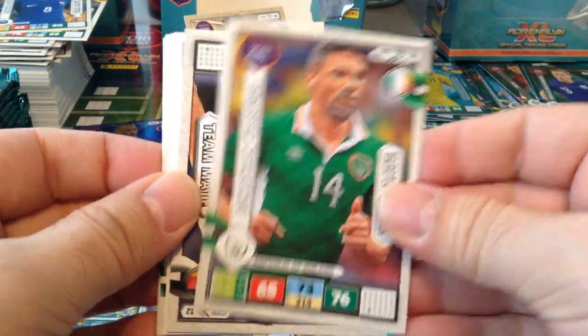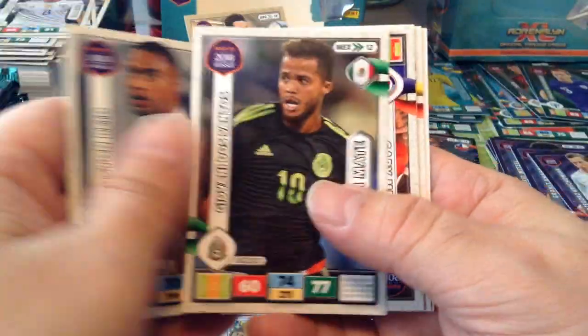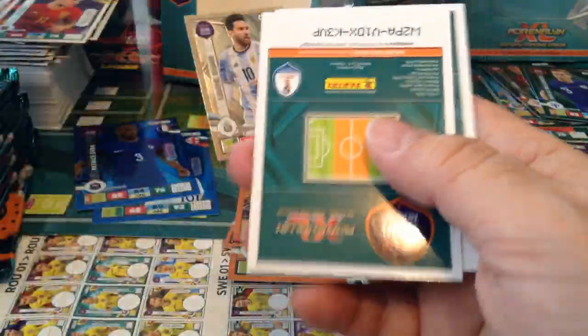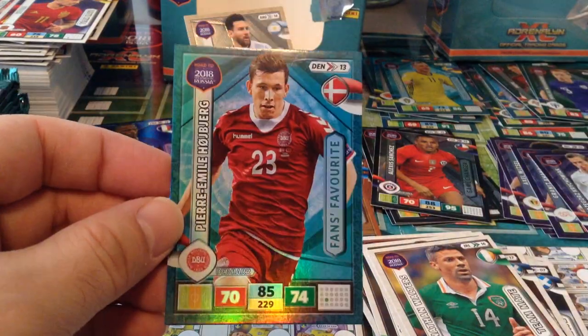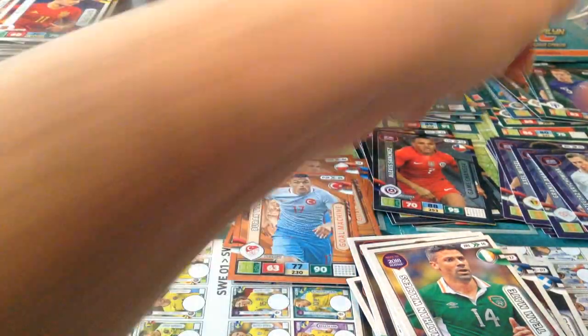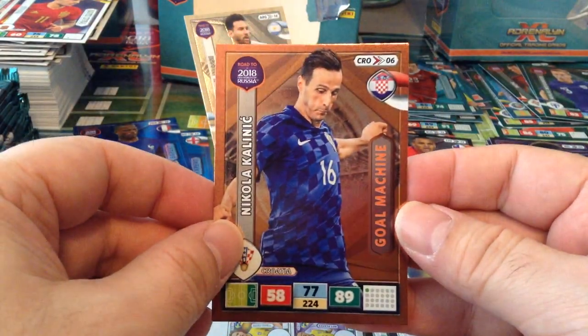John Walters, Republic of Ireland. Özil. First special card — Fans Favourite Heverberg, Denmark. Fantastic. And Gold Machine Kalinić.